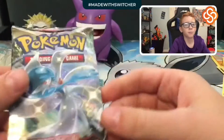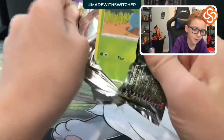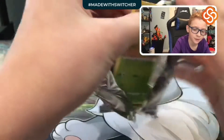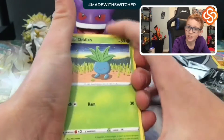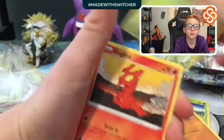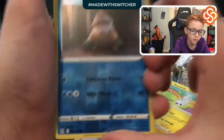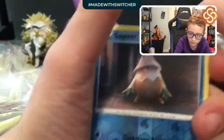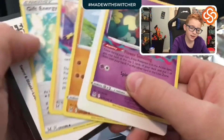We are into our second pack — Radiant Gardener! Such a good set. We've got Oddish, Growlithe, Slugma... and a non-holo card as well. There's another code — hold on a few seconds.